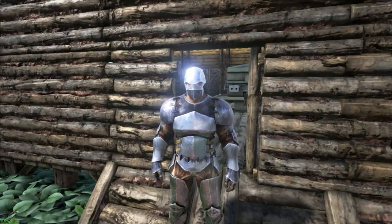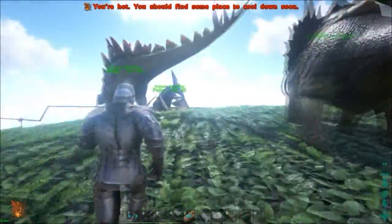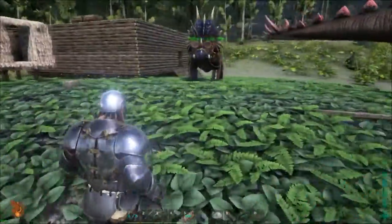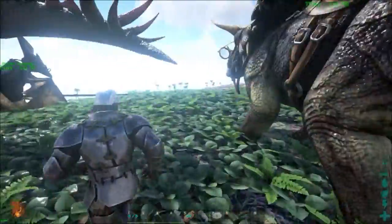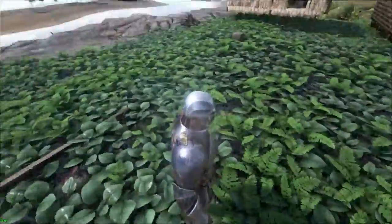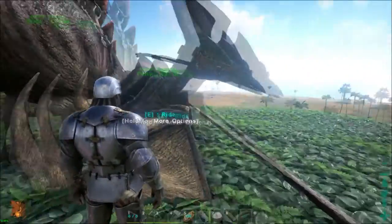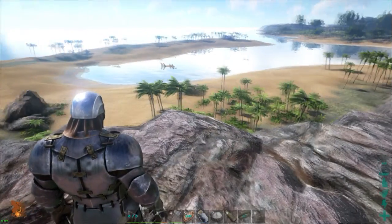Hello ladies and gentlemen, welcome back to ARK Survival Part 38. In the last episode we got a few fish, including a megalodon and some weird-ass name I can't pronounce. To be honest, I can't pronounce half of these dinosaur names. We got some oil, some gasoline, and this awesome Terminator kind of armor. We had a lot of progression last episode.